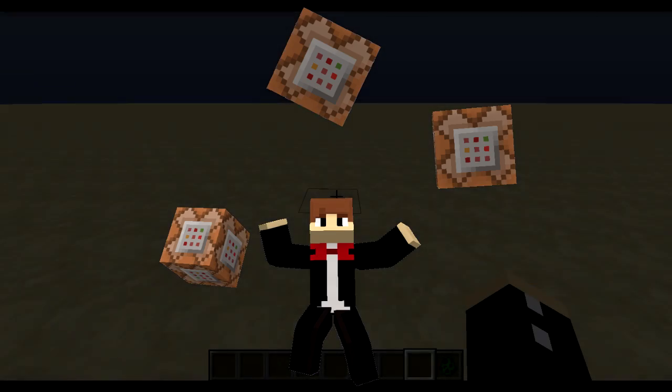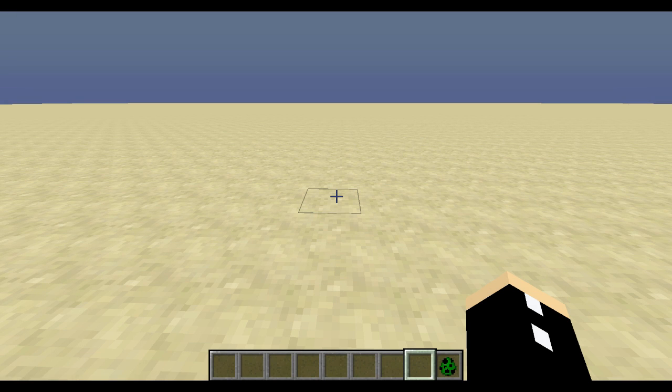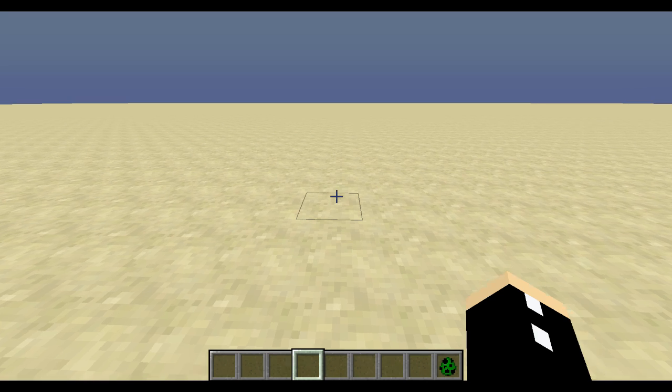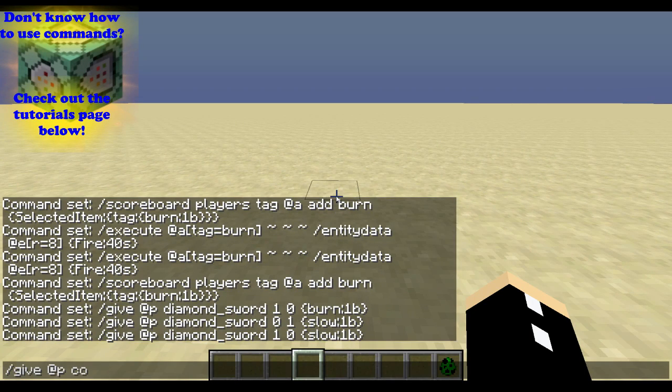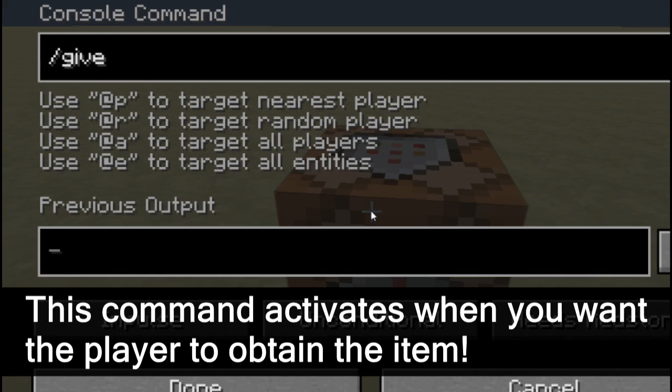Today we are going to be messing around with some custom items — items that do something when you hold them. We're going to be creating a diamond which, when held, slows down nearby mobs. Pretty simple stuff. Let's give ourselves a command block, place it down, and type in the give command: give @p diamond, just one, with a damage value of zero, and we can give it whatever tag we like — 'slow 1b' for instance.